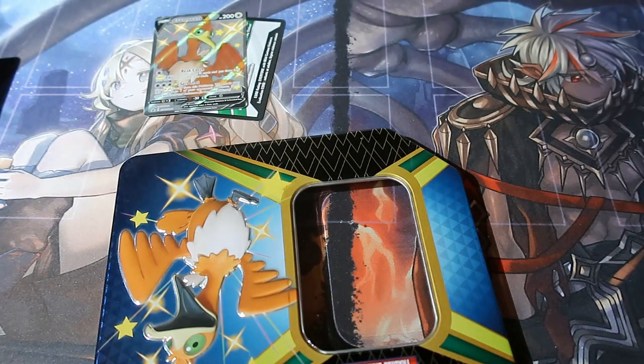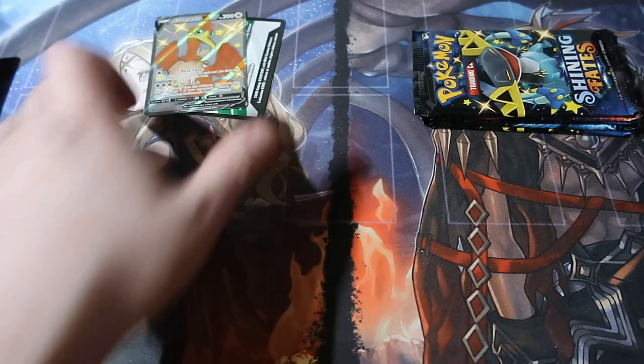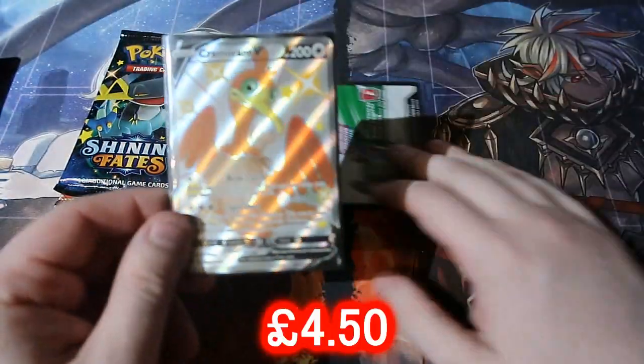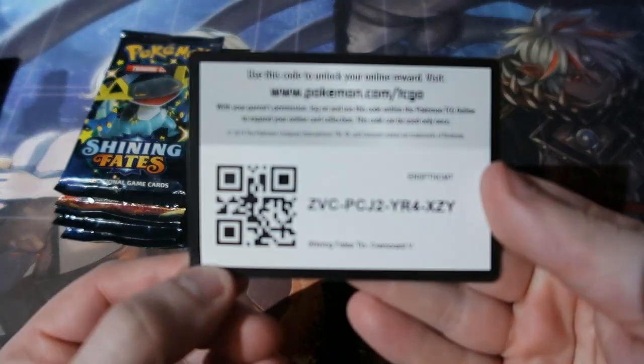Have you seen the new ones from Scarlet and Violet? There's one that's an onigiri — a fish that looks like food, ridiculous. And there's also — don't get me wrong — that creamy one. Oh my god, that is a stupid idea, but still it's cute, it's adorable, and it's super strong. There's the hollow, I love the orange, it looks really cool.